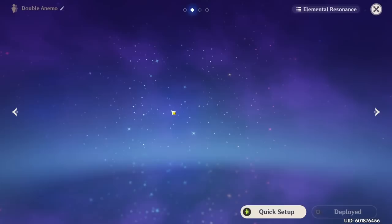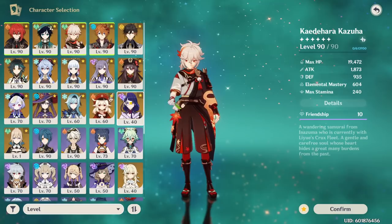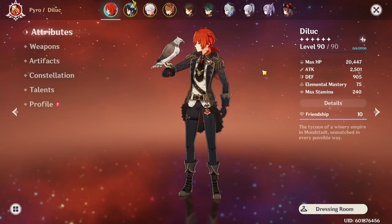Let's start by assuming you're starting from scratch — a brand new comp, just starting out fresh. So I'm going to construct just a team. Of course, 5-star units generally are not available to you; a lot of these pertain to event banners. The only ones you can get consistently regardless of time of year are Qiqi, Mona, Jean, and Diluc. So we're going to use Diluc as our example.